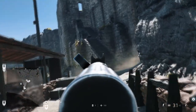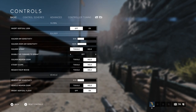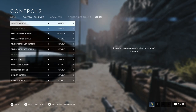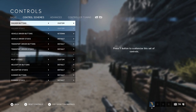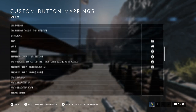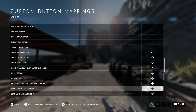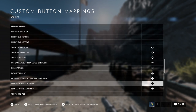All you have to do is go to your Options, Controls, and set it to Custom. So if it's on Default or Alternate, set it to Custom, then click Y or Triangle depending on what platform you're on to go to custom button mappings, and then scroll all the way down until you see 'lean right while zooming' and 'lean left while zooming.'